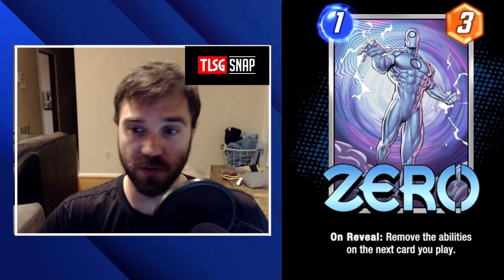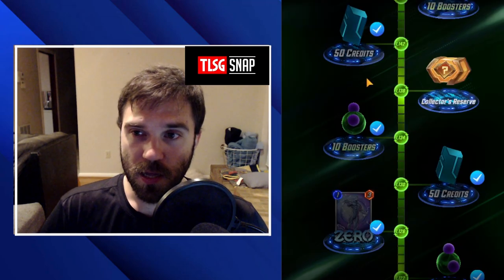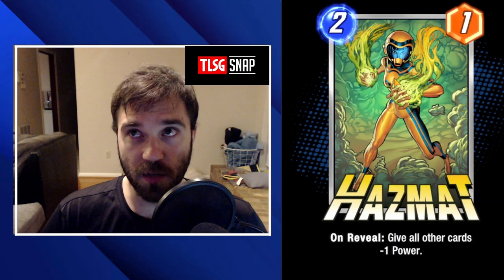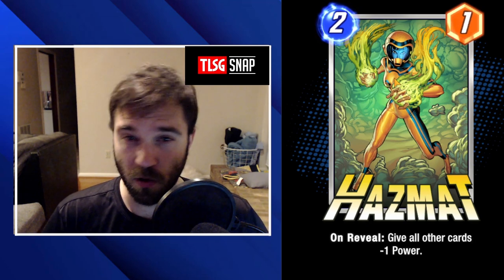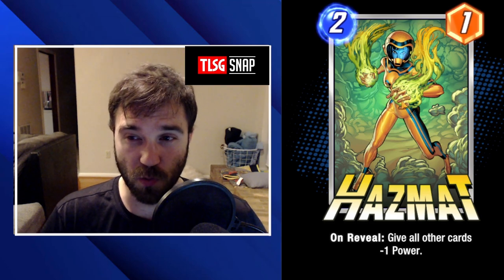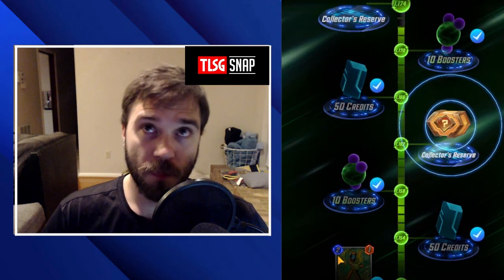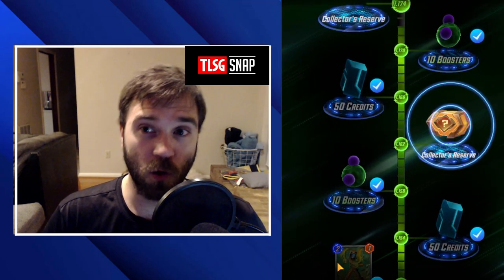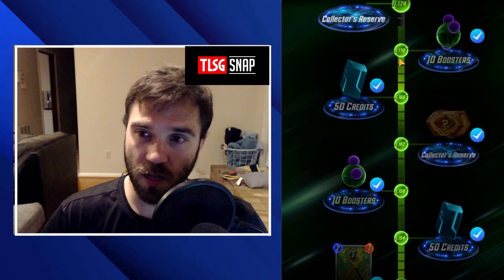We get Zero - a Zero is a pretty good card in certain scenarios, but just not as a standalone build card, he's more of a support style card. And we get Hazmat. We could do some things with Hazmat - it's more so with Hazmat, Wong, and then the goblins. Wong and Odin are really, really useful for making this card effective, either that or the Exodia combo.